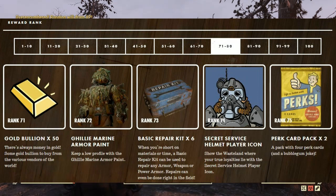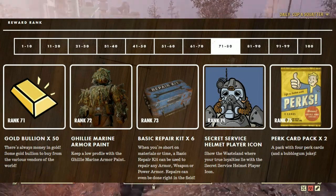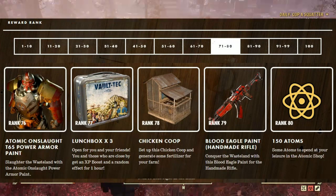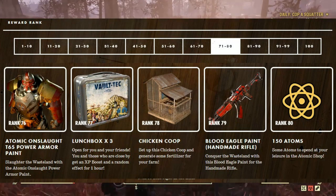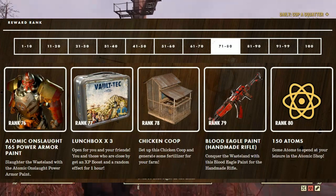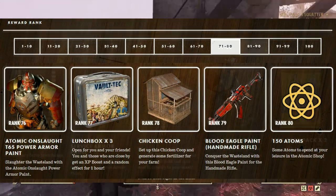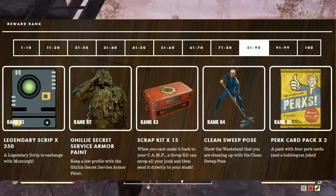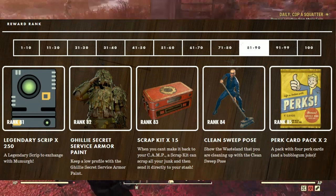Coming in at rank 71, if you can make it this far into the first season, you're going to get 50 gold bullion. At rank 72, the Ghillie marine armor paint. At rank 73, basic repair kits — six of them. At rank 74, the Secret Service helmet player icon. At rank 75, a perk card pack — you get two of them. At rank 76, the Atomic Onslaught T-65 power armor paint. At rank 77, three lunchboxes. At rank 78, the chicken coop — set it up and generate fertilizer for your farm. At rank 79, the Blood Eagle paint for the homemade rifle. At rank 80, 150 atoms.